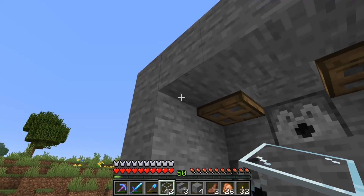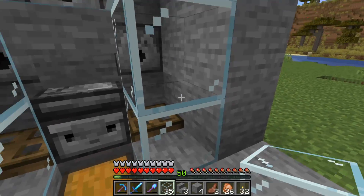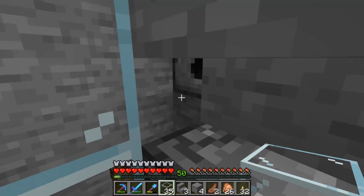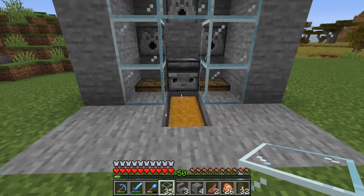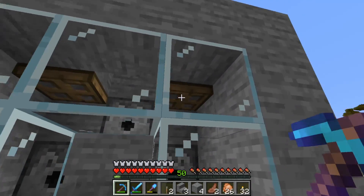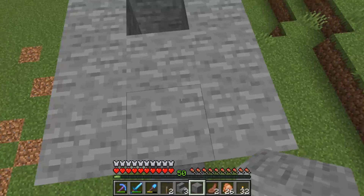Next, bring out the glass blocks and place them like you're making armor leggings. Only two blocks shouldn't have glass, and they are in the middle. You should have access to the chest and observer. Since we placed the glass, we won't be able to open or close the top trapdoors. To fix that, go to the roof and place levers there.